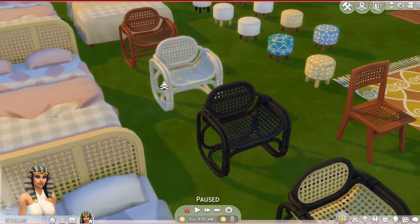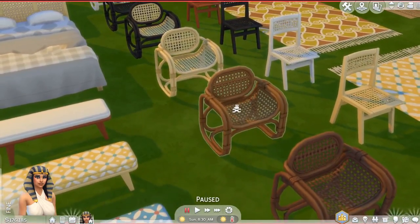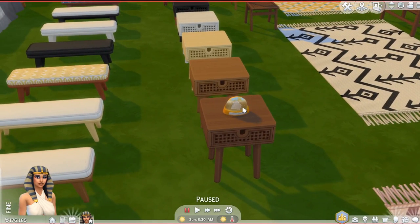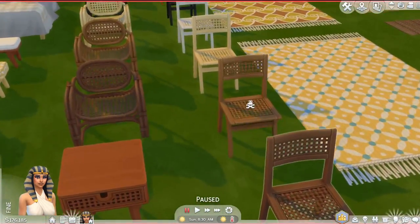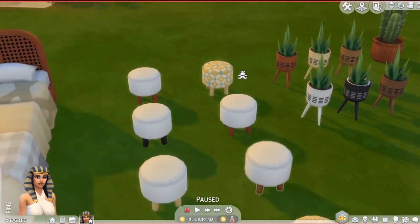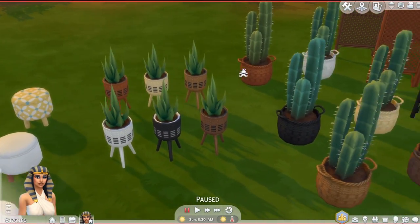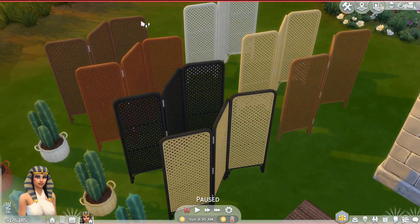These chairs are one of my favorite items in the pack. I really love the wicker texture — we haven't had a chair that looks like this before. There's also a side table, and then a little snow globe which I absolutely love. Then there's a dining chair and a little stool in similar colors to the ottoman. These cute plants also share the same wicker texture, and there's a cactus with a basket in it — love that.